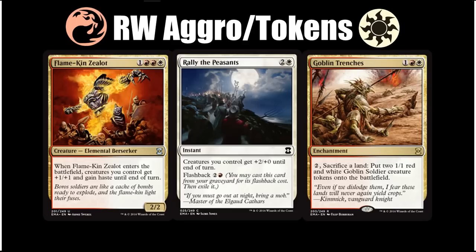Rally the Peasants makes you want to play a ton of creatures so it has a huge effect. If you have six mana and attack with seven creatures, they're usually just going to be dead — because that's plus four to your whole team. That's something to keep in mind when playing against this deck as well as with it. Goblin Trenches also nudges you towards a token strategy by giving you two red goblin soldier creature tokens for every land you sacrifice plus two mana. Compared to the other archetypes, this one isn't exactly dripping with huge synergies — it is just about playing tons of creatures, generating tokens, and turning your cards sideways until your opponent is dead.